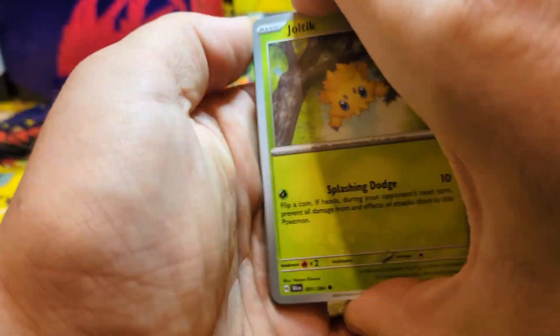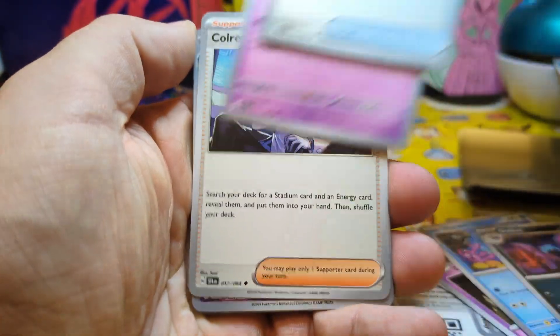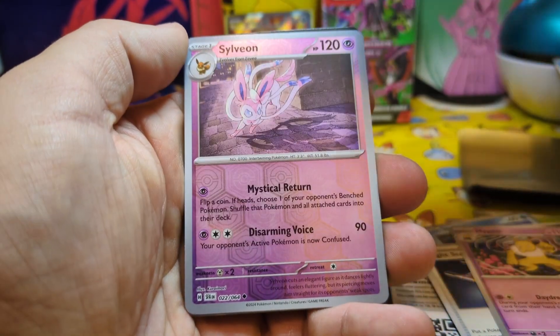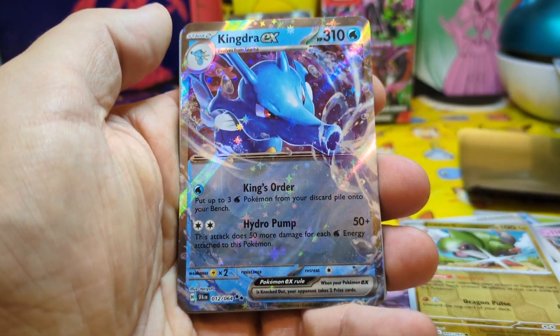Pack number four starts us off with a Joltik, Drowsy, Horsy, Goalback, Night Structure. Slavion, and a Kingdra EX. Get in there.